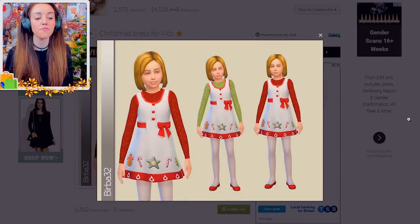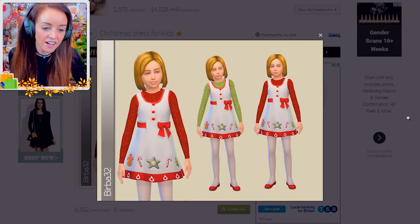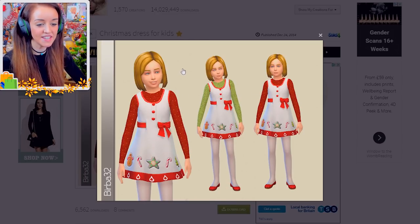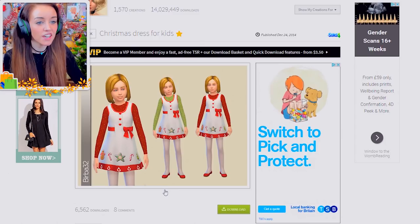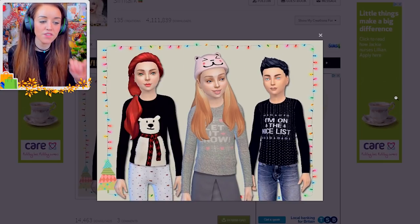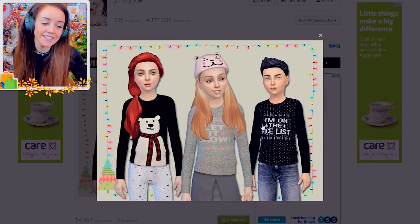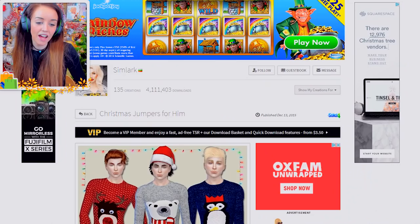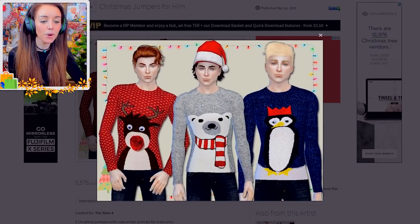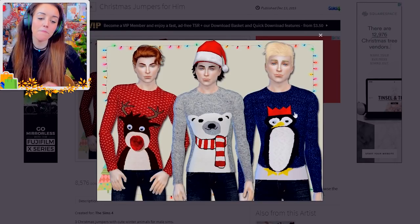If we do age up Faith, there's also this child Christmas dress — it's got a little different colors underneath and looks like nicely made CC. That's by a creator called Bear About 32. We also have these Christmas sweaters: a little polar bear one, a 'Let It Snow' one, and for a boy, 'I Am On The Nice List' — maybe we can give that to Connor, although I don't know if Connor would be on the nice list. Then some adult Christmas jumpers for the guys, who could rock up in a Christmas sweater on Christmas Day. I could definitely see James and Taylor in one.